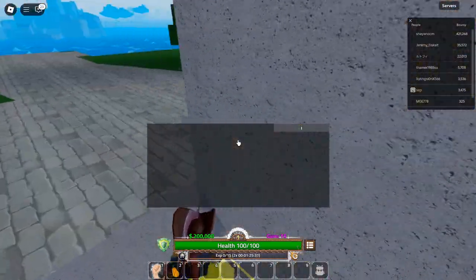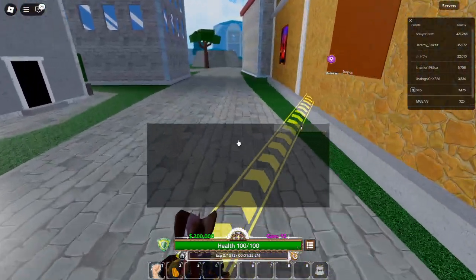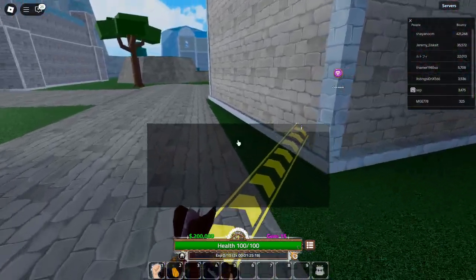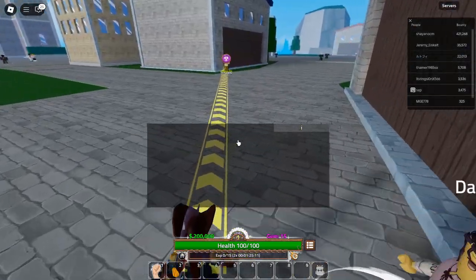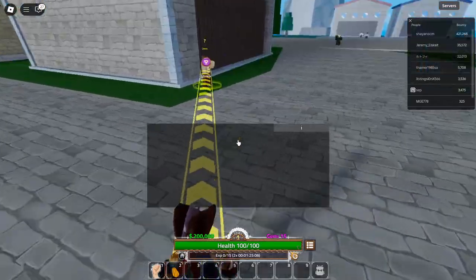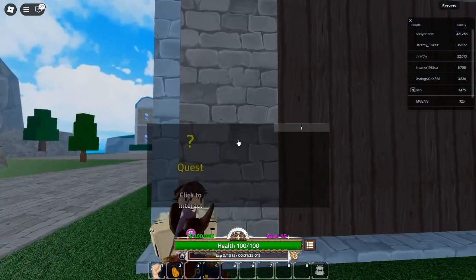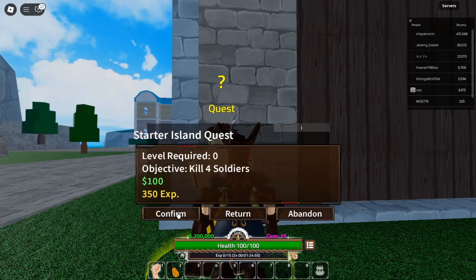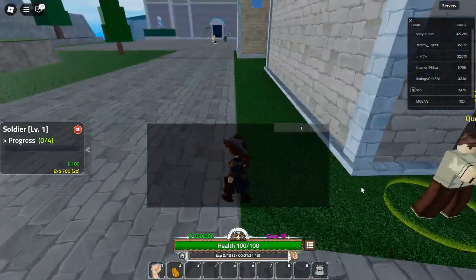King Legacy Tips and Tricks. Now that you have the latest codes to redeem, it's time to focus on improving your skills and strategy. Here are a few tips to help you succeed. First, complete quests for fast progression — quests are a great way to earn experience and rewards. Look for them around the city, as they will guide you through important in-game events and help you level up quickly. Second, choose your enemies wisely. At the beginning of the game, it's crucial to pick enemies that match your level. Taking on opponents that are too strong can be detrimental, so select your battles carefully.